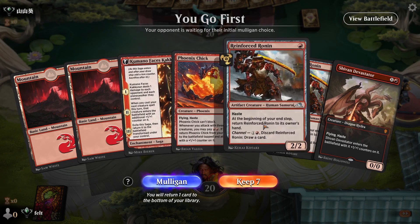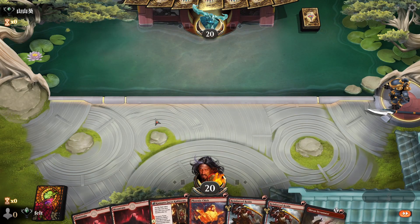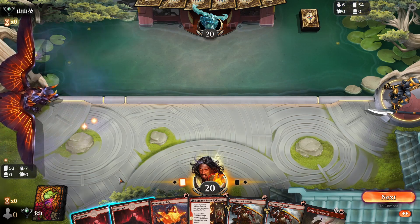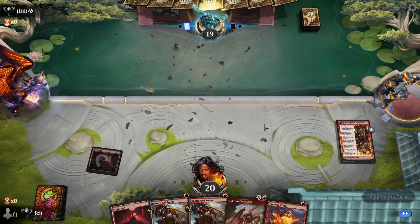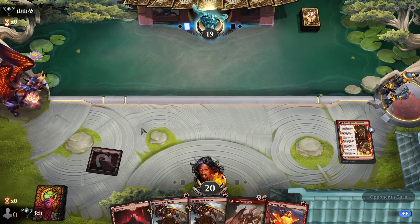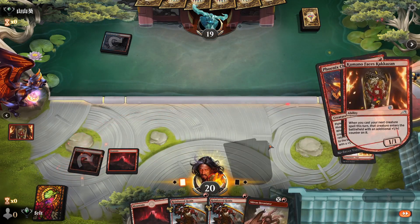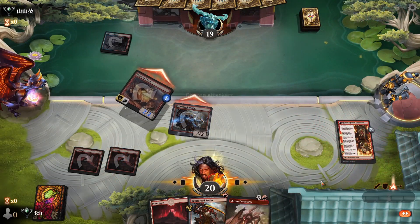Clear on the play with Kumano, Phoenix Chick, Reinforced Ronin, and Shivan Devastator. I love this hand. Kumano into Phoenix Chick is pretty good because Phoenix Chick has solid evasion and it's something that just wants to swing anyways. It can get removed pretty frequently by Mono Black and by Esper, or just get chump blocked by Esper pretty effectively. They mulled to six — that bodes poorly or well for me. People don't like mulliganing on Arena, myself included. Tapped land — that bodes really well for me.